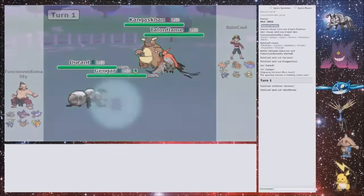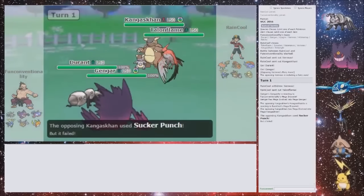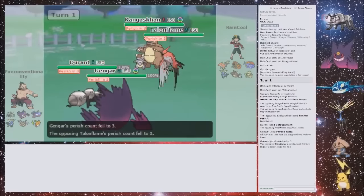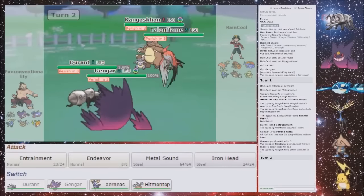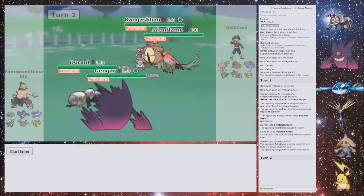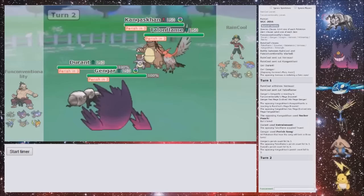Worst case is he puts Scrappy Face on my Gengar. He just tried to Sucker Punch — so that's really nice. I've got rid of his Gale Wings — that's also really nice. So now I want to switch out with Durant, because it can't move. Hitmontop can be useful. And I just Protect my Gengar. He can easily predict that and go for Tailwind or something with his Talonflame, but that doesn't affect anything at this point.